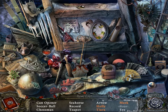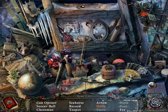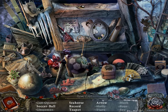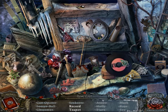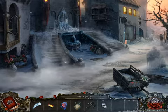A few berries are missing and I need to break this open — let's break that open with a rock for the mask. Put the berries here for the holly. I just need to find a soccer ball, a can opener, an arrow. Finding items — soccer ball, tricky. It's not a black and white soccer ball like I expected. I need a teapot and a record. Found part of a mask.